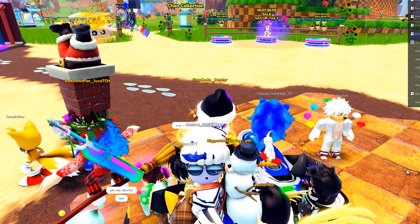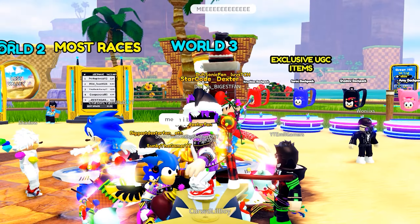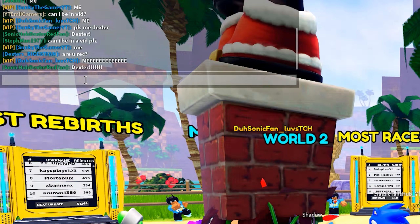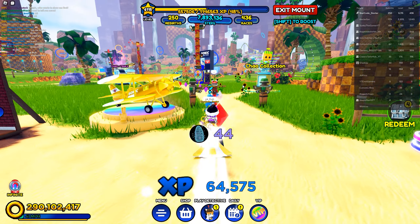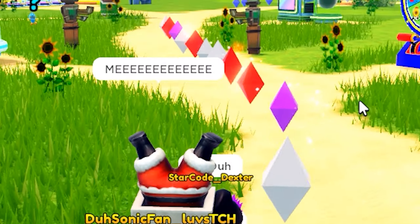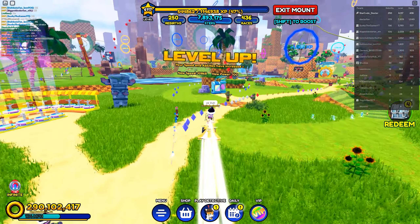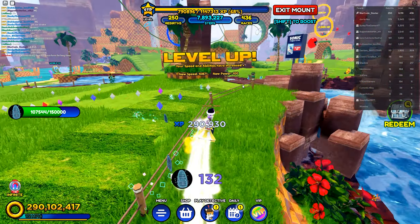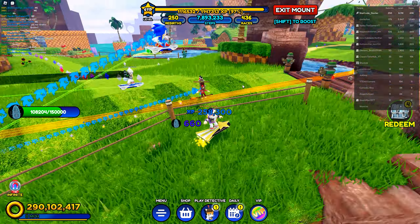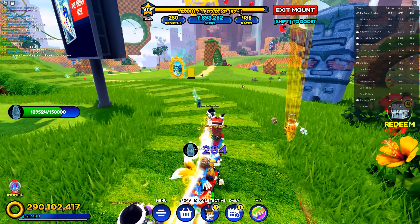We're here inside of a secret server inside of Sonic Speed Simulator. We got some new friends here and we've got some old trusted friends. I see he's wearing upside down Santa, which I gave out that code in yesterday's video — hope you guys checked that out, let me know in the comment section. We're on our hoverboards right now so we don't get lost; it's the best way to follow each other around. So if you ever do get into a server with me and you want to show me a secret, make sure you hop on your hoverboard so we don't lose you.